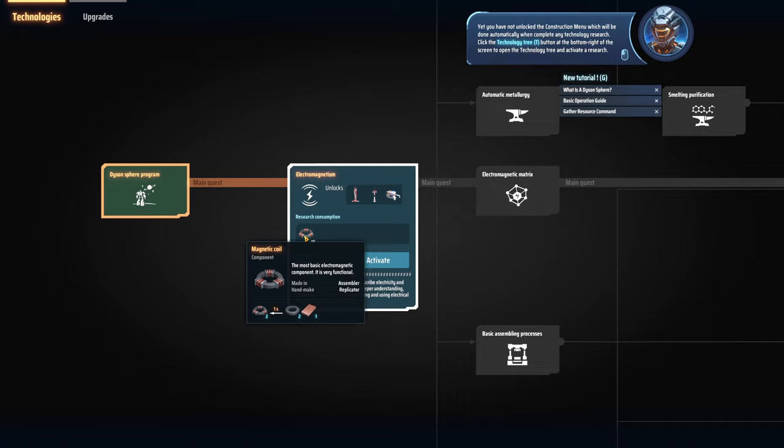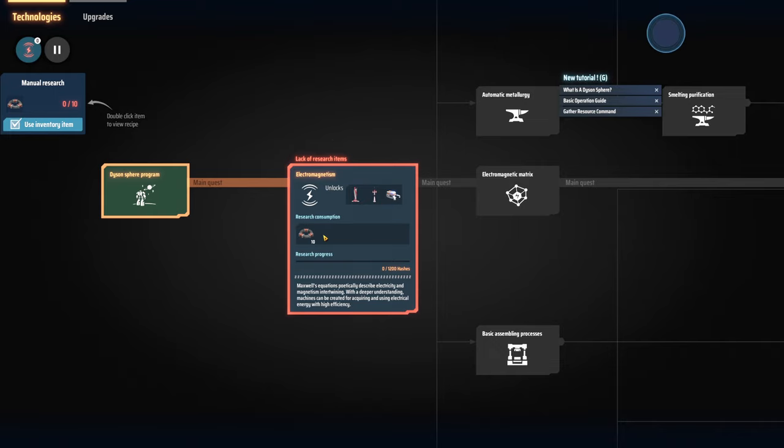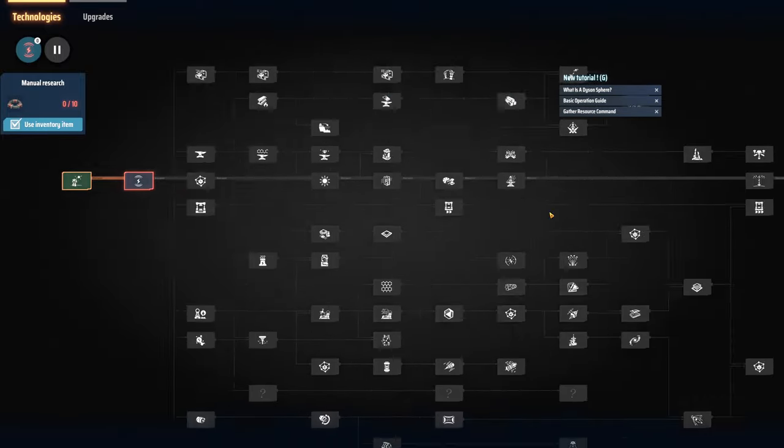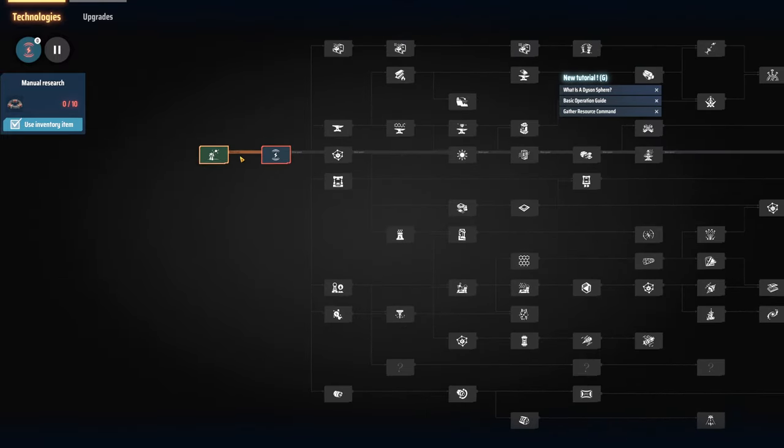I need 10 magnetic coils to activate the first research — and I think I have those. I can just activate it, so that's my current goal. It looks like there is a mission complete condition, so we do have an end goal. Let's go!